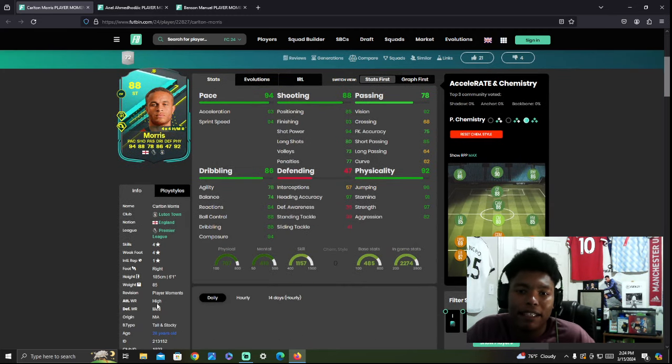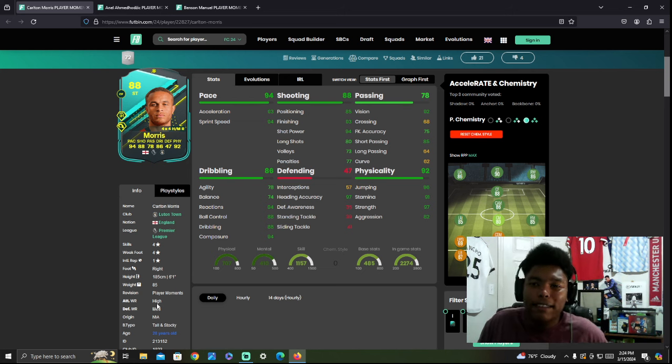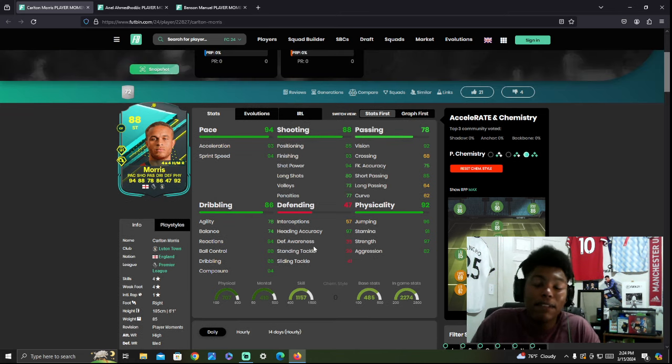He would not be a bad option to take. They all got promoted so they're all Premier League — that would have made no sense to say. But honestly, this is a good card. If you need a striker, if you're a Luton fan, if you like England players, he's a great striker to pick. Where it could be a problem in competitive modes is the agility and balance. Why couldn't they just give him 85 in both? But the SBC is super cheap, so we have to factor that in. This would not be a bad option to pick at all.